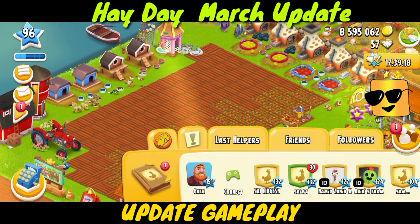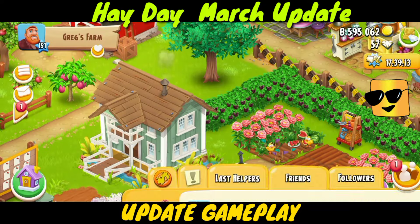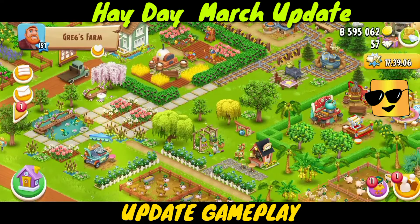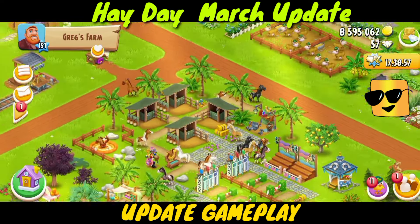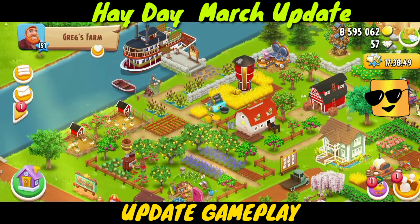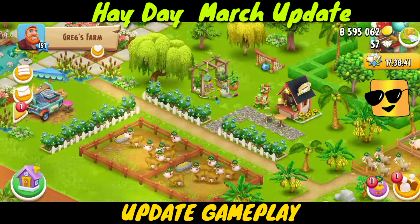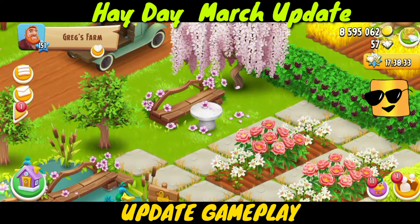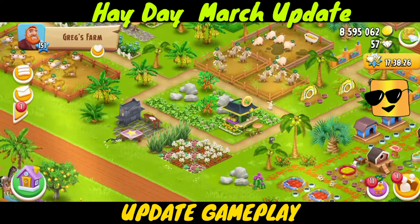We want to go to the Greg farm and see some of the newest decorations they have added in the game. Here are the decorations. This looks like a new machine or decoration — an Essential Oils mill or machine. This is a new decoration I don't have, and this table I don't have either. I'm seeing some of these decorations for the first time.